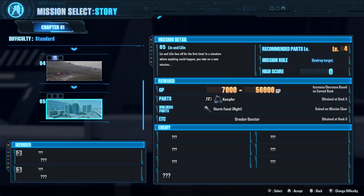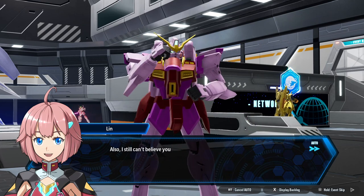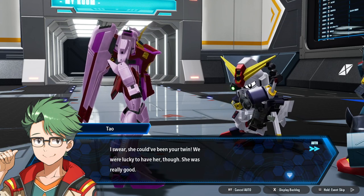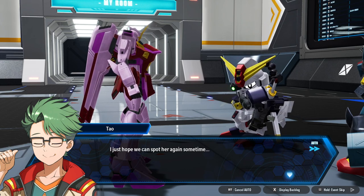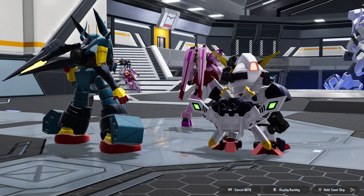Let's see Lynn and Lillian face off for the first time in a situation where anything could happen — you take on a new mission. 'I wish I could have seen him use Awaken — was that the coolest thing ever or what?' 'I still can't believe you both confused me for someone else, there's no way we look that much alike.' 'Well, I swear she could have been your twin. We were lucky to have her though, she was really good. I just hope we can spot her again sometime.' Then — oh hey, speak of the devil! It is actually two people!